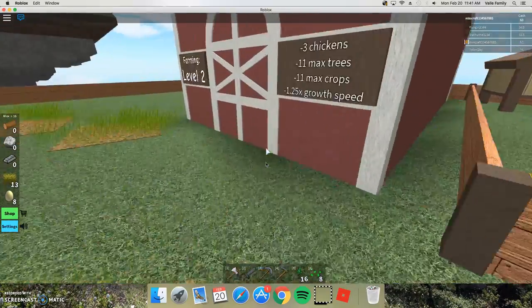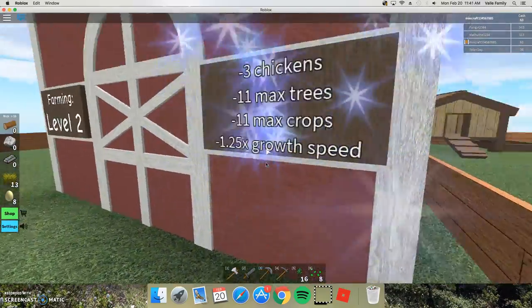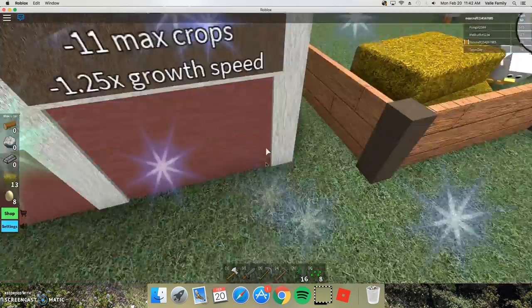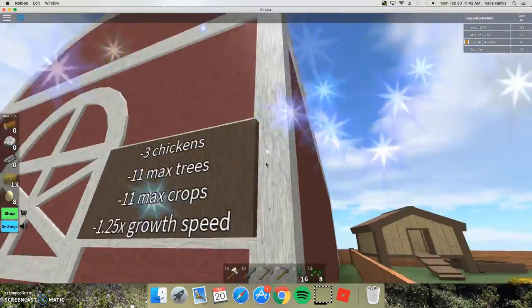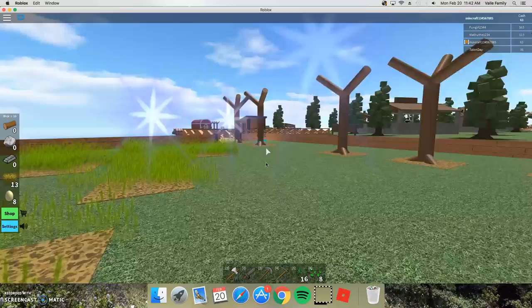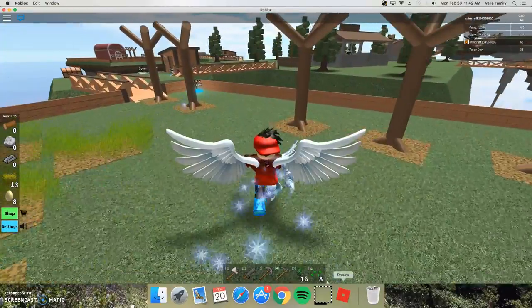What does it say over here? Can I grow faster? Yes! 3 chickens - I could see that. So I can plant more trees and stuff - might as well do it.